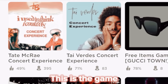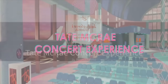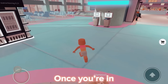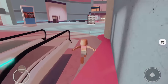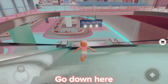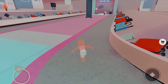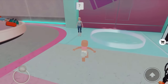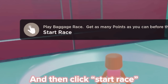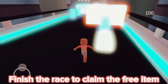This is the game. Once you're in, walk here, go down here, go to this place, and then click start race. Finish the race to claim the free item.